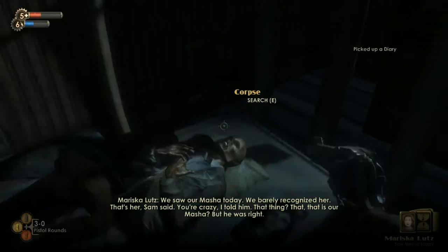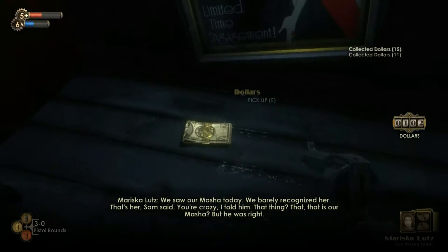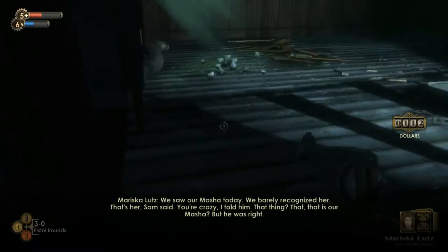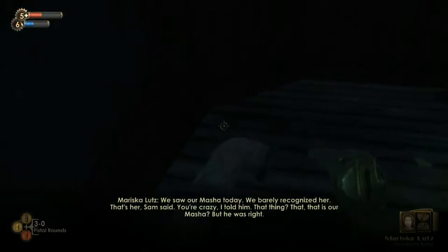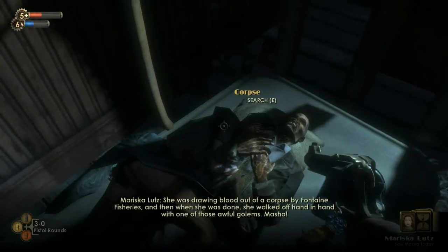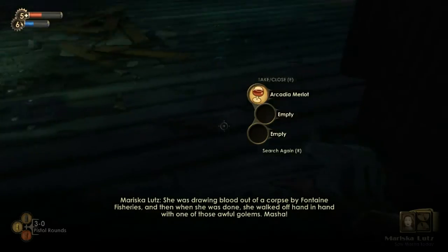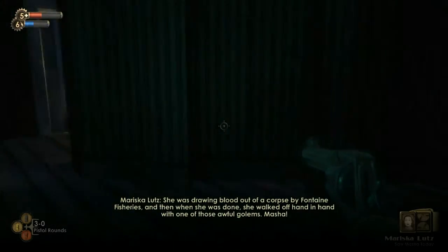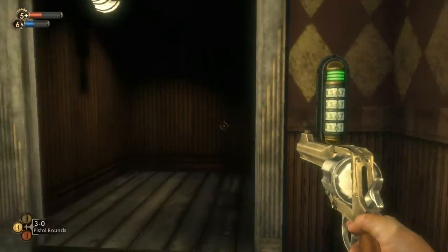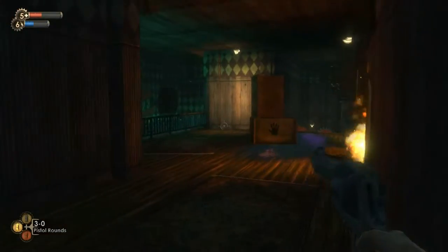This is weird. We saw our Masha today, we barely recognize her. That's her son Ned, you're crazy, I tell them. That thing? This is our Masha? But he was right. She was drawing blood out of a corpse by Fontaine's digitally. And since when she was done, she had become one of those awful... What was the point of that? There wasn't anything in there.